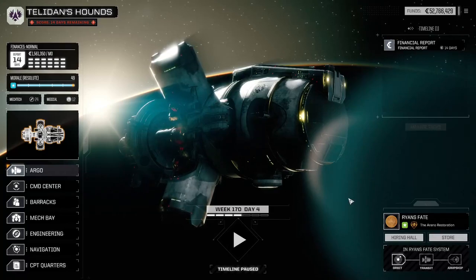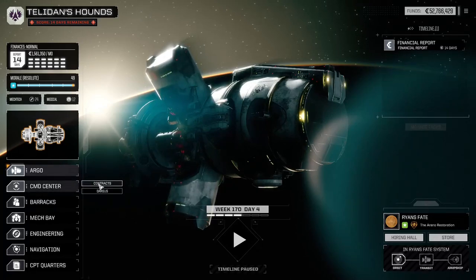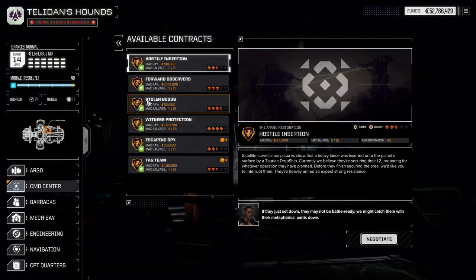Hello everyone and welcome back to Battletech. If you're new here, welcome to my channel. We arrived at almost the last planet we can visit in this carrier playthrough, and we have four contracts left on it. So I think we should start working our way through them.